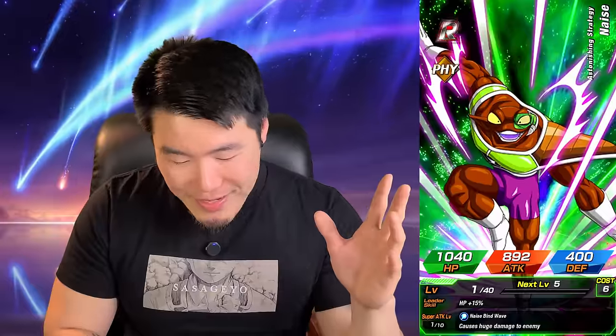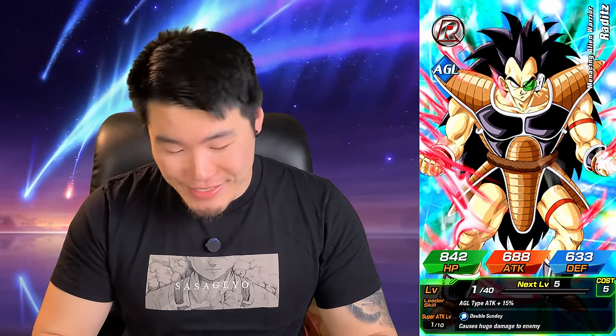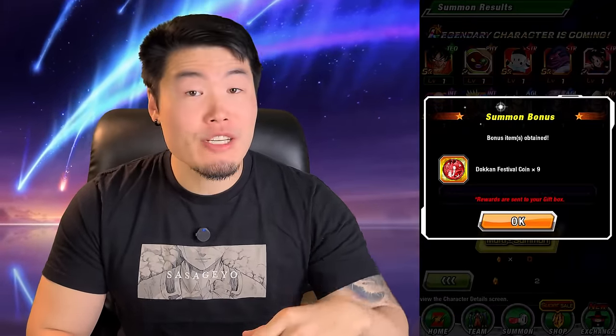Did we get a combo? I feel like I saw a combo of Goten and Trunks, but I can't say for sure. Hopefully there's something in here. I didn't think — maybe since I already spent like 900 stones in that first video for Beast Gohan, I should have saved for UI Goku. Another fake-out, and another Vegeta and Trunks. Either way, all I know is we have one more multi after this, which gives us one more chance to get UI Goku.